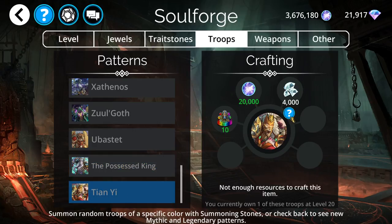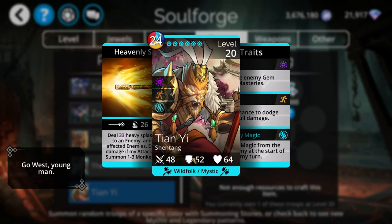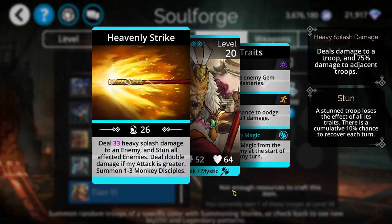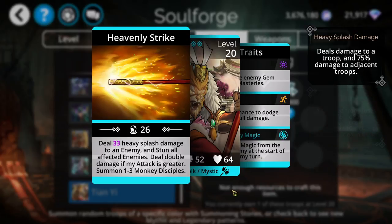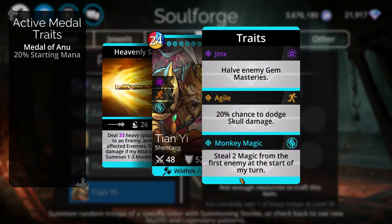Finally, we have Tianyi as a mythic troop. This one is really the weakest of the four mythics this week to craft. I would say don't craft Tianyi if you don't have the other three first — and there are probably other troops worth crafting before Tianyi, like Megavore, Arachnian Weaver, and Tina 9000. Its ability deals heavy splash damage and stuns all affected enemies, deals double damage if its attack is greater, and can summon one of three monkey disciples. Its traits steal two magic from the first enemy at the start of every turn and halve enemy gem masteries.